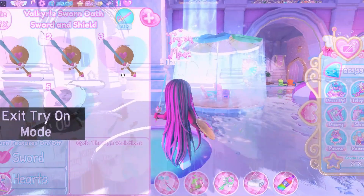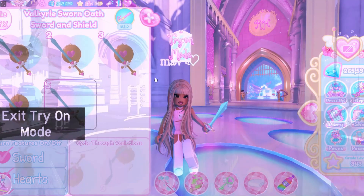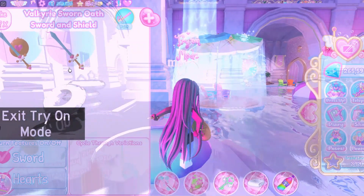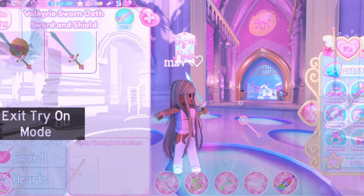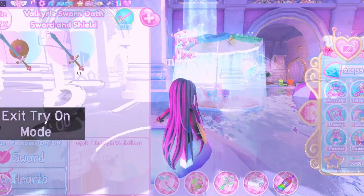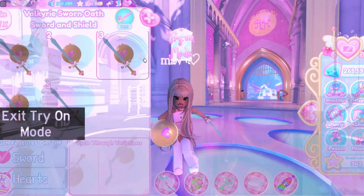On to the next part of the set: the Valkyrie Sworn Oath Sword and Shield. This is so cute! It contains a cute sword and a golden shield with cute hearts and wings on it. There are five toggles, and one of them is only with the sword. Overall this part of the set is really cute and also great for Sunset Island.